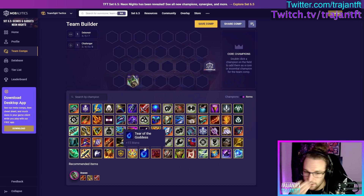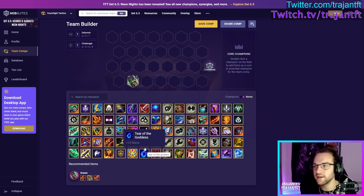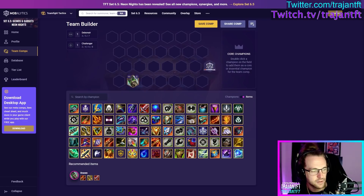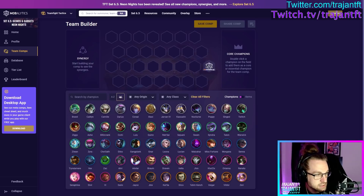Draven always feels like he needs five items — armor shred, sustain, damage amp, and RFC — so it's very important that you VIP him most of the time. Non-VIP Draven wants a defensive item. Best itemization: Infinity Edge for crit, Runaan's Hurricane, Giant Slayer if no VIP for shred, Bloodthirster, Edge of Night. Any combination of those items will be really strong. Only play Draven non-VIP if you get stuck with the build — do what you need to do.